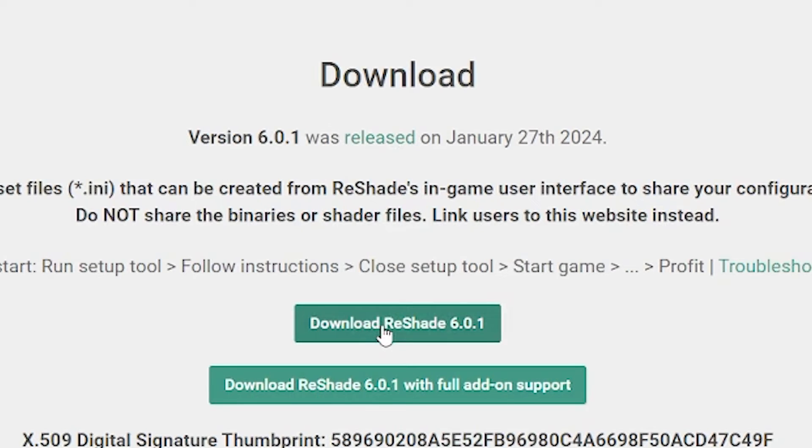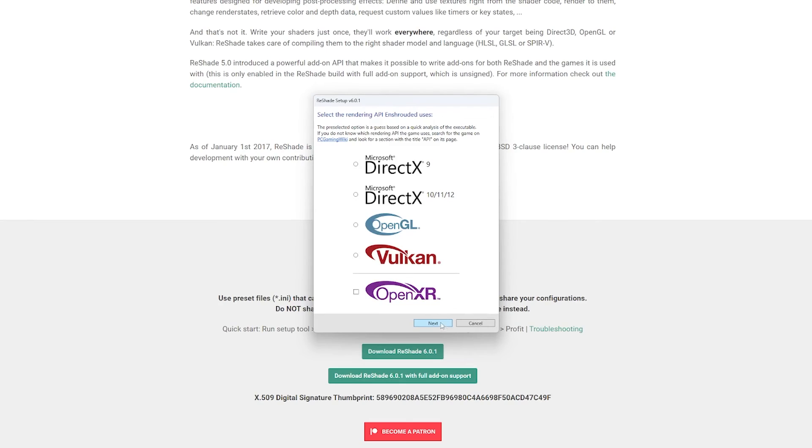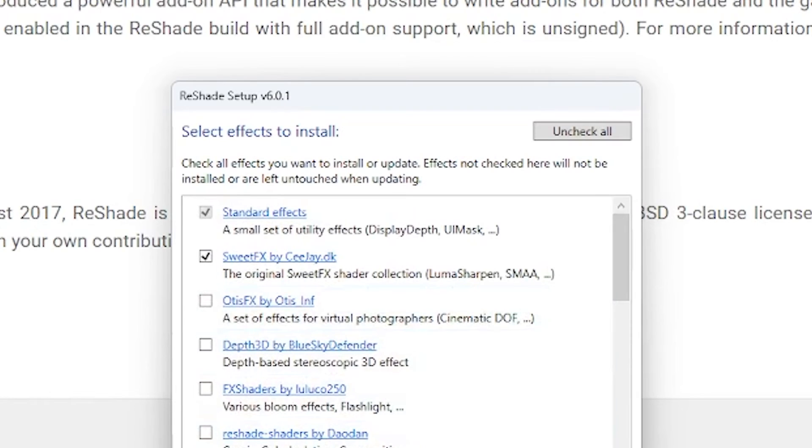Once you've downloaded Reshade, it will ask which game you want to use it on. We're going to select Enshrouded — it should just show in the list. It will ask you which packs you would like to install. These are just additional community packs that give you more options to play with. For the sake of this video, we're just going to stick with these here.